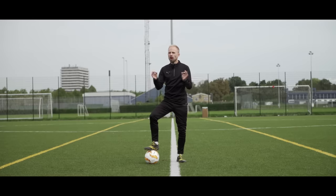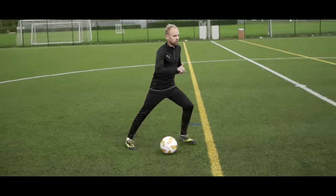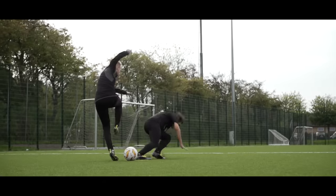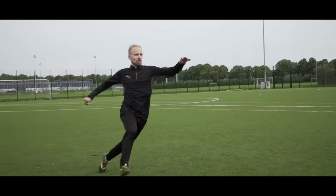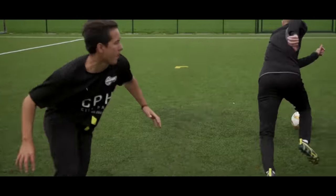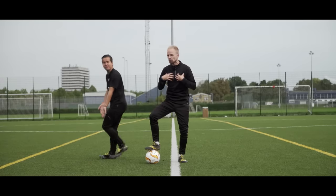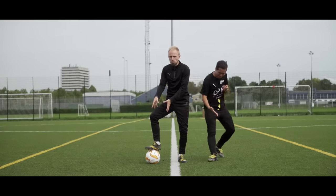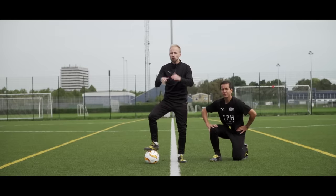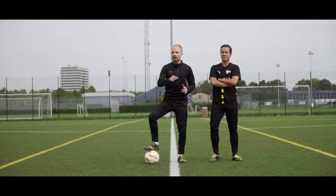So there you go, my friends — five cool variations of the body feign that hopefully you can use to put your opponent to shame. But what should we do next? Let us know in the comments section right down below. Now you might be wondering what the awesome boots on our feet are — it's the Puma City Pack that we actually designed. So if you want the Puma 1-1s, Joltus, Puma Future, or PWG's Netfit Lite, you can go and buy all of them by clicking the link right over there.